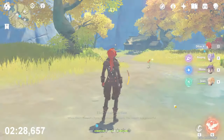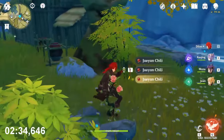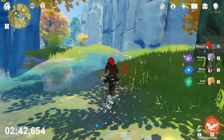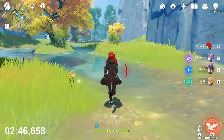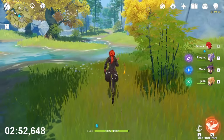Now teleport to the teleport waypoint and immediately run in front of you. The plant is here. Teleport back — if you're fast enough it will be instant teleporting. Now run behind you. There will be a plant here.